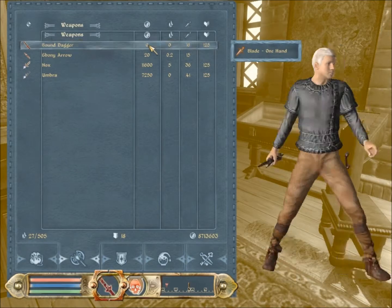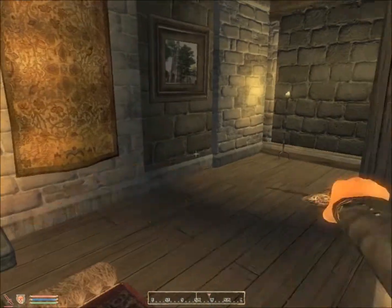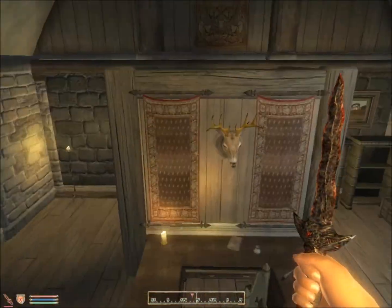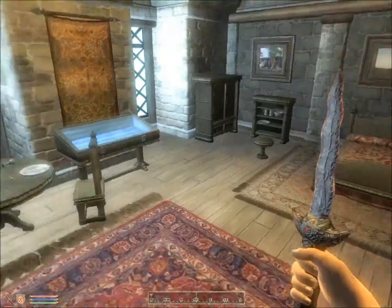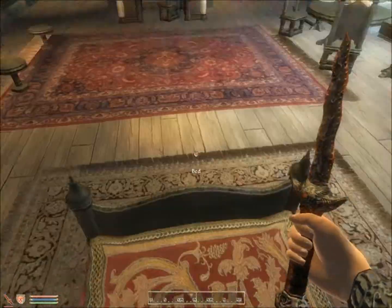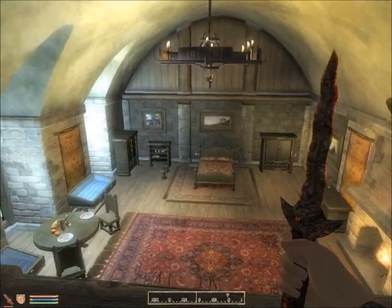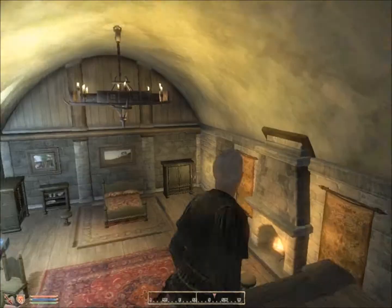Then you're able to pick the weapon back up and say, hey, I got a dagger. It's a Bound one, and it's stronger than any other weapon in the game. It's weightless, which is actually really awesome. You can't sell it for any cash though, but you've got a weapon that's pretty good.